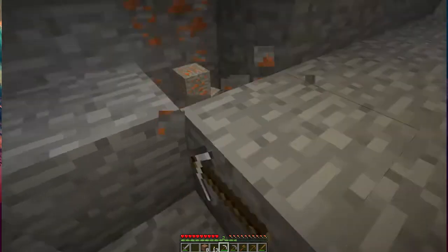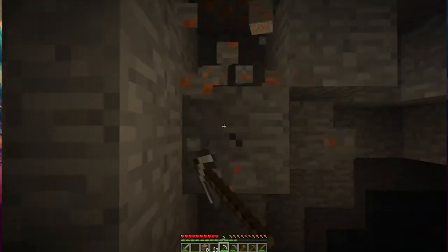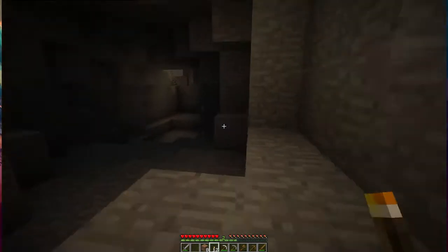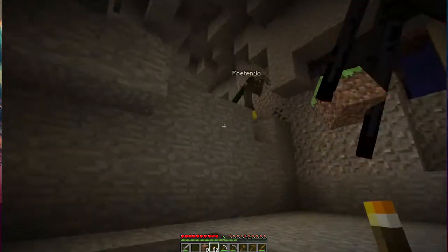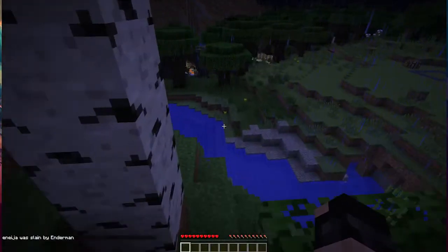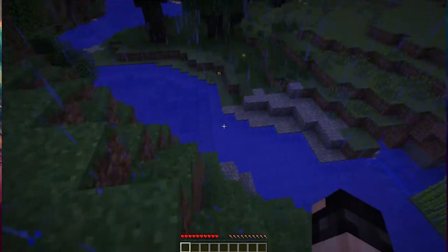I got some copper — nice. I was a little worried about near the surface too. Copper can spawn up to level 75 so pretty high up. I was worried this world wasn't generating the modded ores. Now I've seen copper and I think this is aluminum over here. Oh wait, I'm right next to Poet and there's an angry enderman — oh no, he's going to take all my stuff!